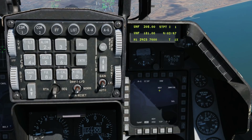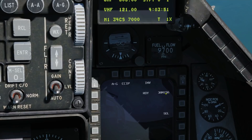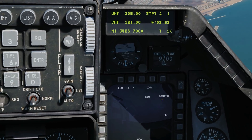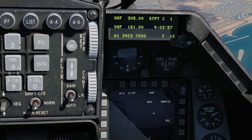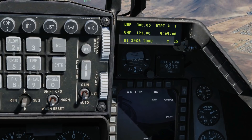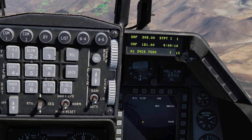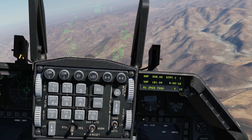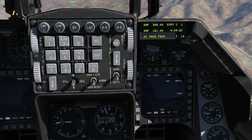We've currently got CCIP — Constantly Computed Impact Point — selected as our aiming method, which is correct. Our rockets are ready, and our currently selected rockets are 38x Mk 156s — that's the Willie Pete. If we want to change that, click that OSB. Now we've got the Mk 151s. We can fire them in singles from just one rocket pod, or pairs. With matching rocket pods, pressing weapon release fires a pair of rockets.